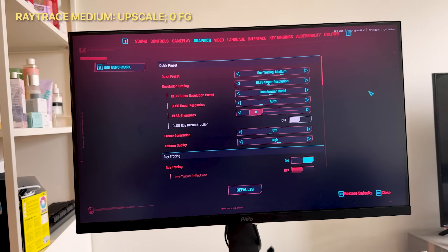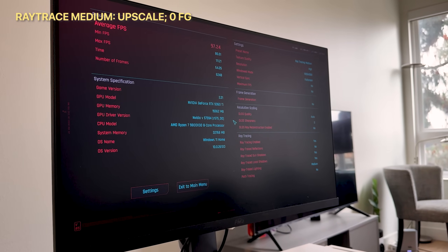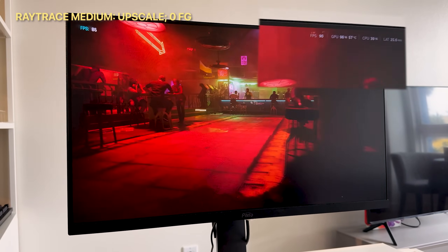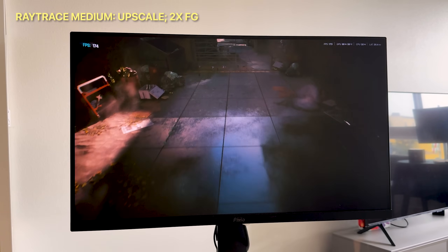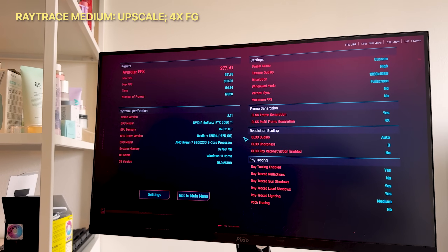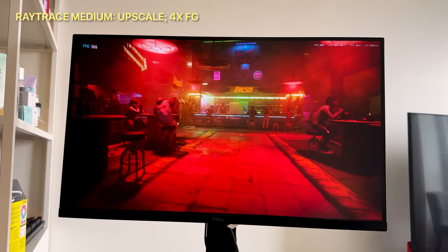Our base latency is around 30 milliseconds, which gives some wiggle room for frame generation. With just DLSS upscaling on auto, we hit an average of 97 fps and latency drops to around 22 milliseconds. Turning on 2x frame gen brings fps up to 160 with latency around 29 milliseconds. Finally, with 4x multi-frame generation enabled, we hit around 277 average fps with latency at around 36 milliseconds.